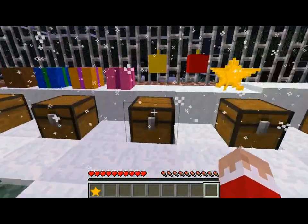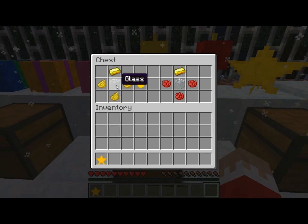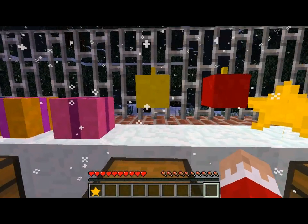Moving on to the ornaments, they are made with a gold ingot, glass, and yellow or red dye. There are only two — the gold and the red one, as you can see here.